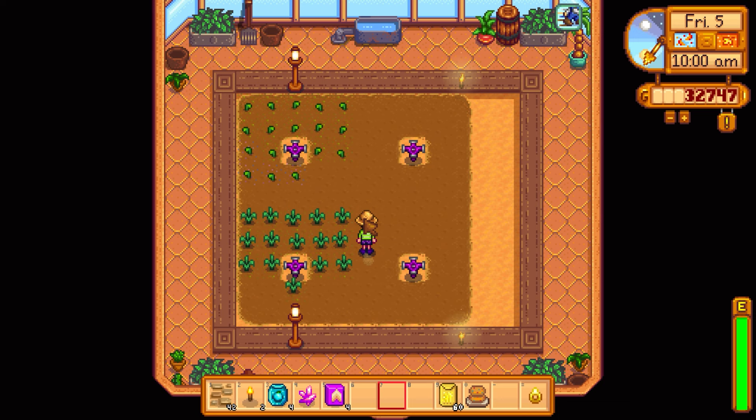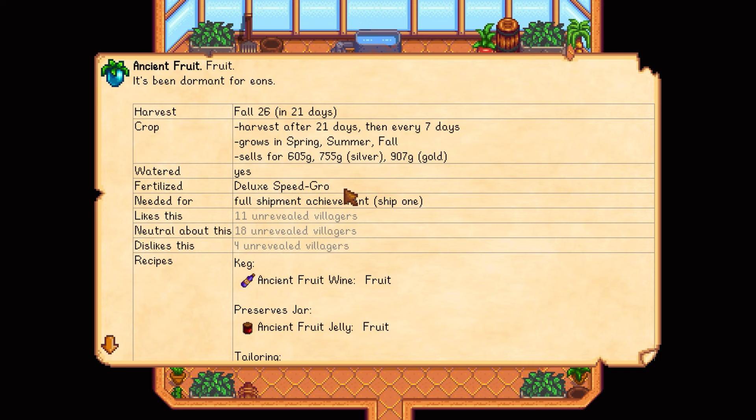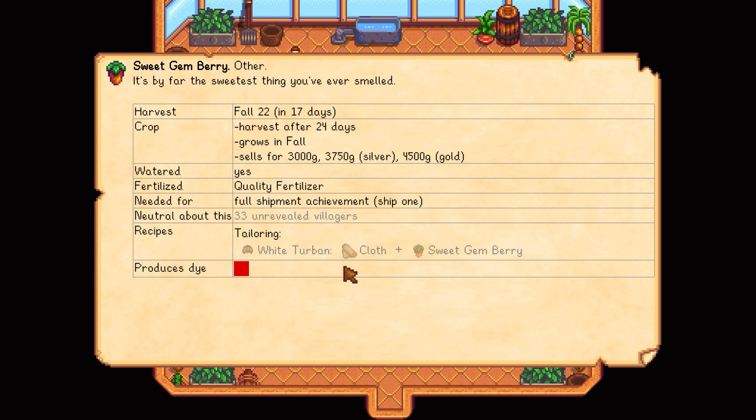Planted four ancient fruit seeds with fertilizer. They'll be done on Fall 26 — same day as the first ones I planted. Some earlier seeds might finish a day or two sooner. The sweet gem berry seeds are done in 17 days on Fall 22, but they won't keep producing after harvest, which is unfortunate.